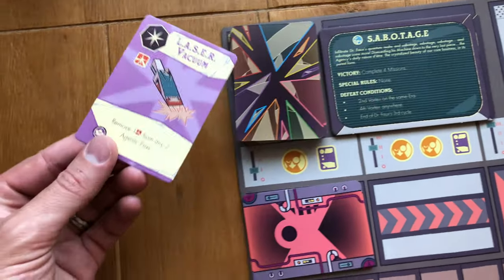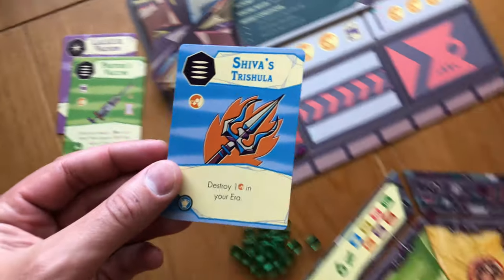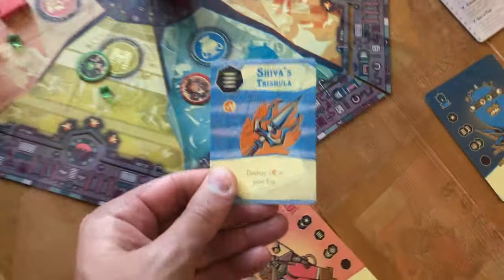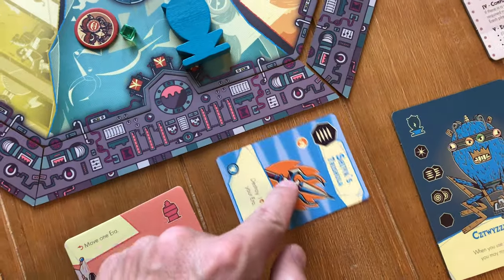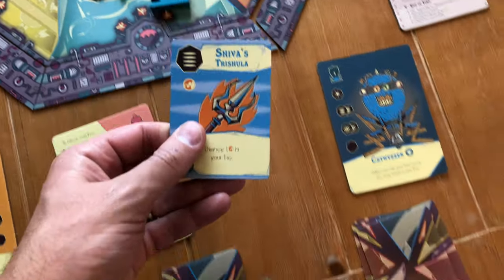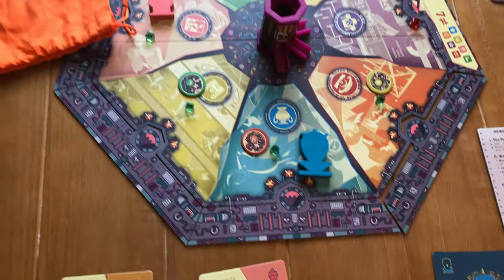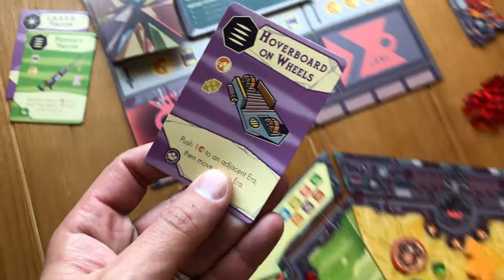These are the artifact cards, which are cards that you will gain to place in your deck. One of these cards will be placed out on each player's turn, matching the era that it belongs to. When you end your turn in an era with one or more of these artifact cards, then you can pick one of them to place on the top of your deck, giving you different actions to perform.